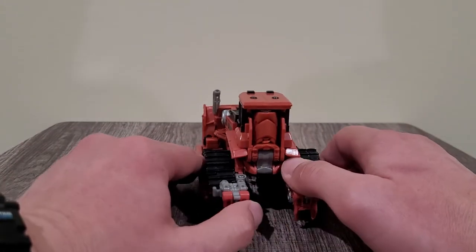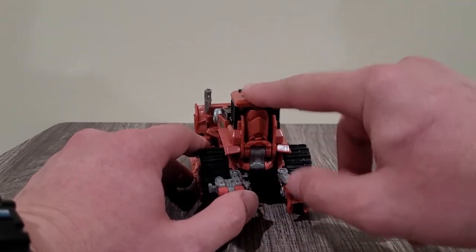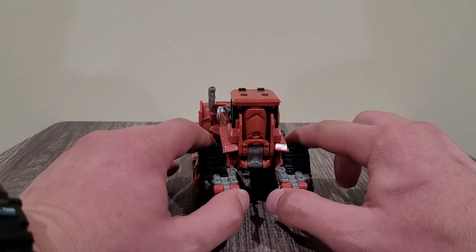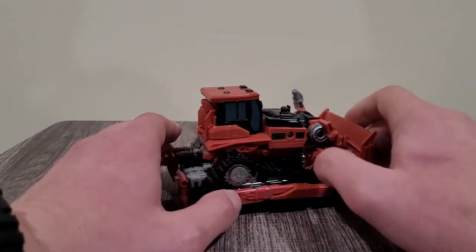Except for this back panel right here — I honestly wish they would have expanded it out a little bit so you could put a door in here, flip it up and fold this down. This does help to form the remainder of his vehicle. He is a little lopsided, but I'm not going to worry too much about that.